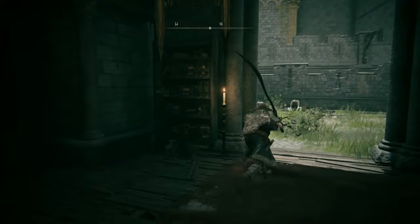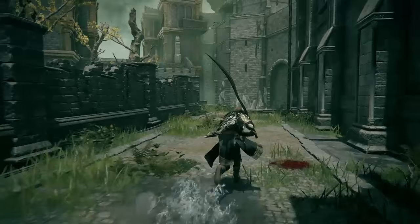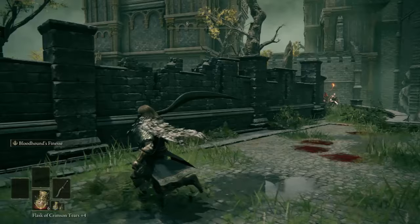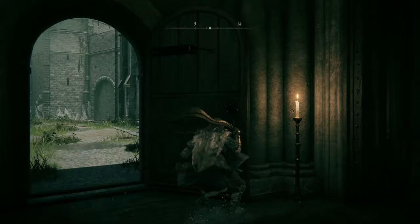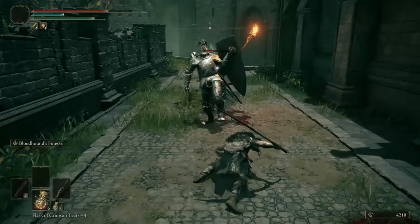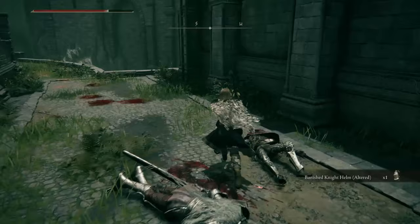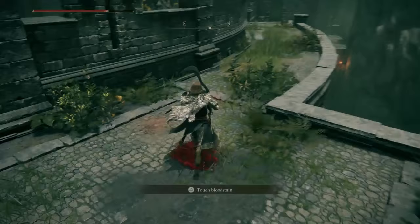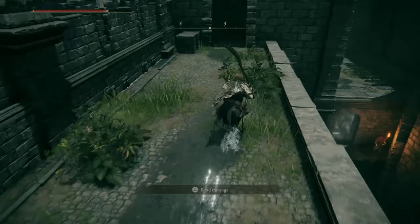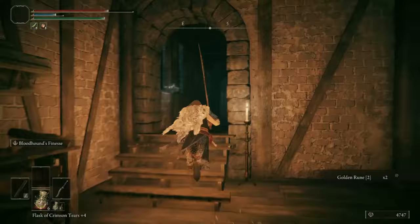Now heading out here to deal with a couple of commoners. Just up ahead we have a Banished Knight and an exiled soldier — they're patrolling together so it's going to be tough trying to separate them. I hit the wrong one, I meant to backstab the soldier. Got both the soldier and the Banished Knight. Nice — I got the Banished Knight helm altered. There's also a ladder here you can climb down from.